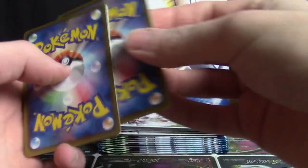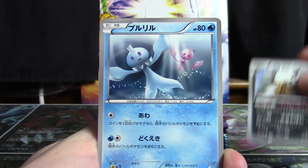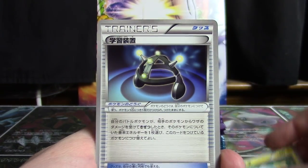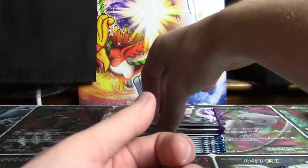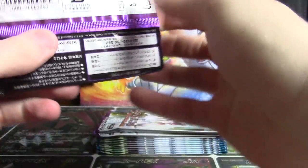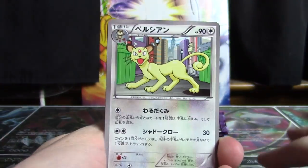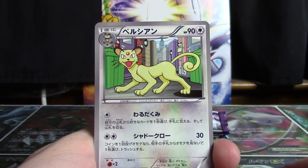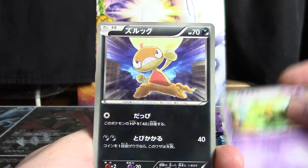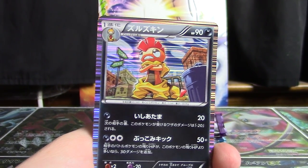I personally love that style, so this is a great moment for me. We have Shiftry, a Frillish, Swadloon, a Shinx, and EXP Share. Next one up gives us Persian — such a colorful card — then Staryu, a Duosion, a Scraggy, and Scrafty is going to be the holo. Pretty sweet.